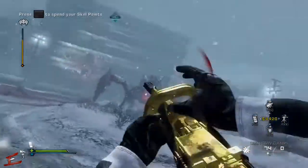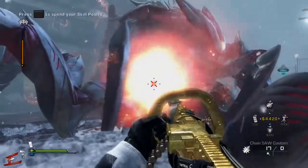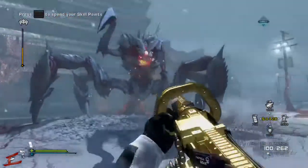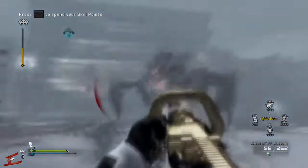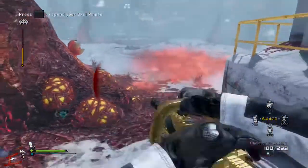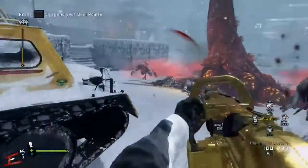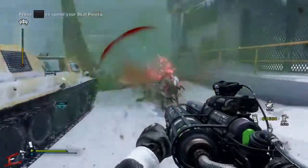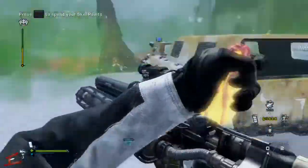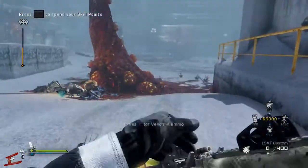He's down again — just keep shooting that yellow thing constantly. Nearly half his health is gone now, and he gets a bit angry and backs off. I'm injured so I'll take a quick break. I get my Venomex out here — it's got two shots per clip and it's very powerful. I hit a rhino once and then again and he's down straight away, so it's pretty powerful.